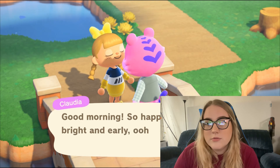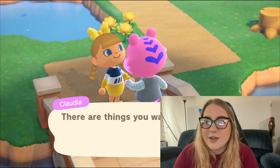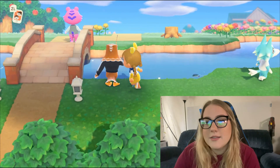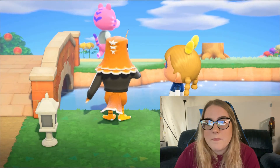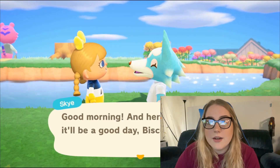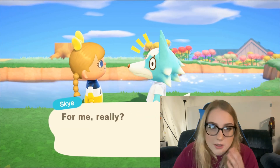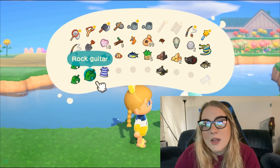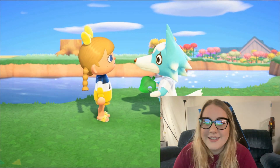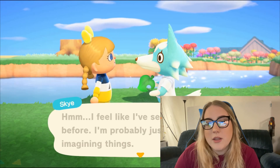This is Claudia - her catchphrase is 'ooh la la,' it's like... not a fan. This is Buzz - I love him, he's cranky and he's so funny. This is Sky, our baby - I love her. I changed her catchphrase to 'biscuit' and I think that's precious. I'm gonna give her a paper lantern - oh goodness, of course. Oh my god, maybe she gave me this one.